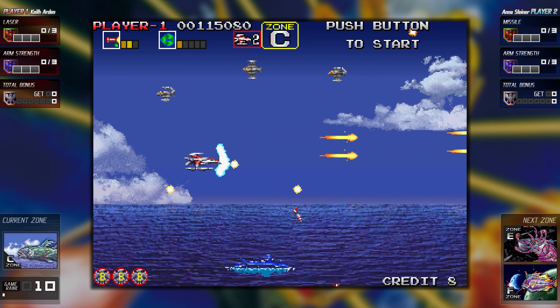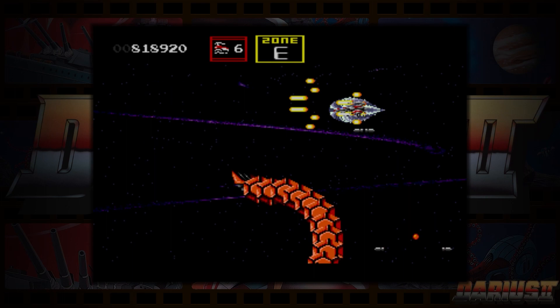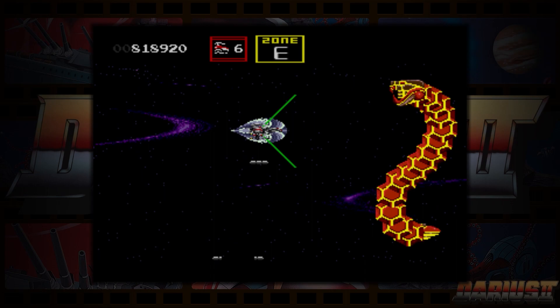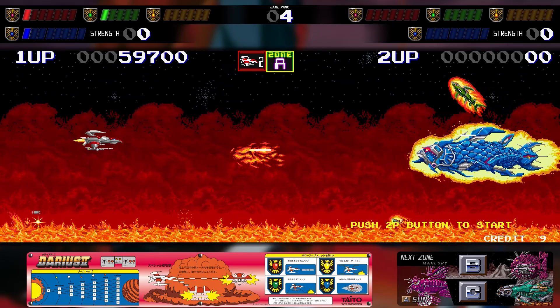The Darius series also enjoys spawning enemies from both sides of the player, forcing them to prepare for anything. Each ship can drop bombs as well as equip lasers that allow them to cover all sides. Bosses also tend to shift sides during a match, which forces players to use the entire screen during gameplay. Luckily, every time you're in battle there is some great music to jam to, no matter which game you are playing.